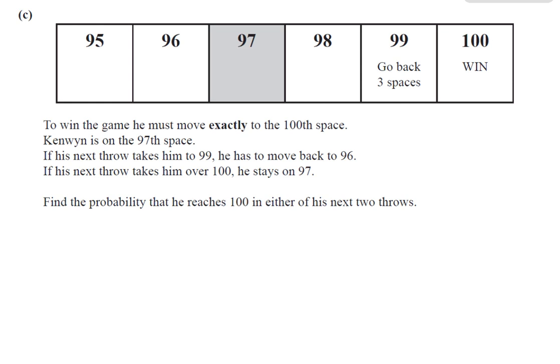Continuing on with the same question, which is October/November 2014, Paper 4, Variant 2, Question 10, Part C. In this question, Part C, we are told that to win the game, he must move exactly to the 100th space. Kenwin is on the 97th space. If his next throw takes him to 99, he has to move back to 96. If his next throw takes him over 100, he stays on 97, and then he has a second throw. Find the probability that he reaches 100 in either of his next two throws.